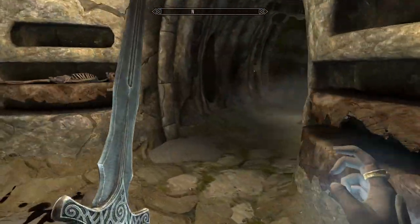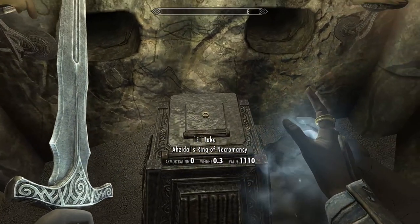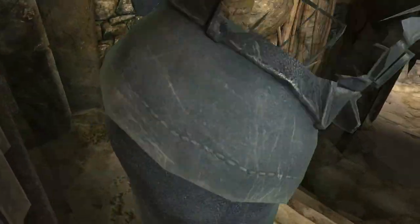First, turn to the right and pull the lever hidden behind the divider. This will reveal the Ring of Necromancy. Then turn around and head for the stairs. The gate will close on you before you can get in, so jelly clip again to get past it.